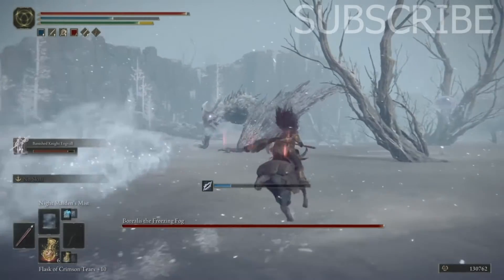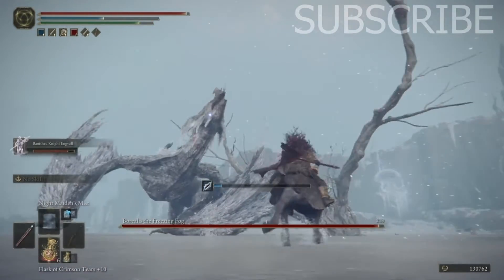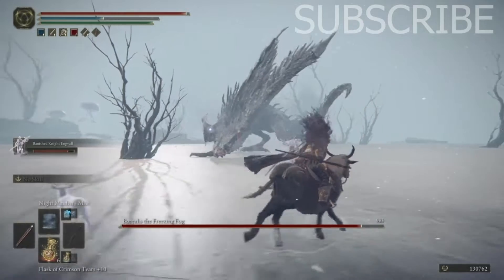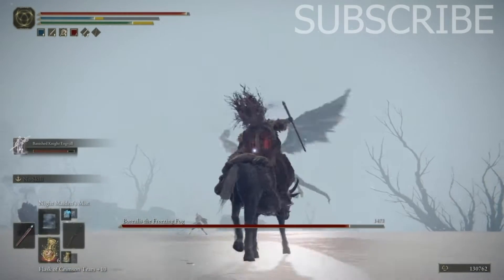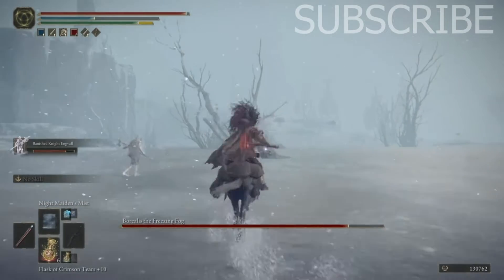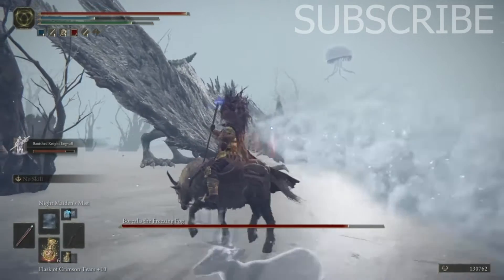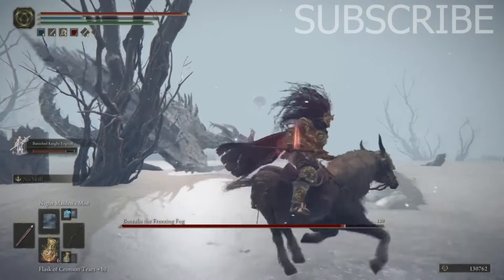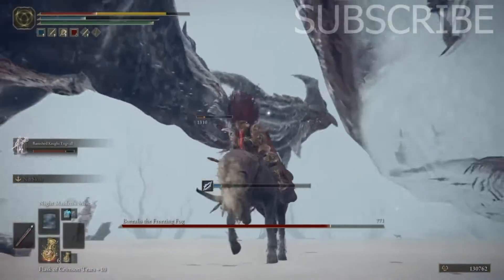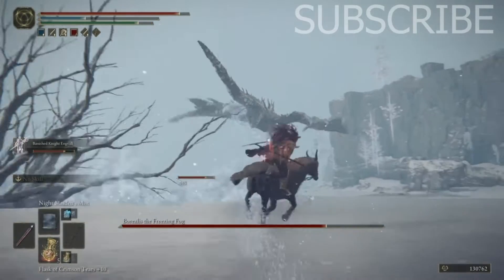This is where the death dust comes into play — it's magic, basically a life-sapping mist. It's really not a good idea to fight dragons head-on because they can fly, blow fire, step on you, and hurt you. Most of the dragons I've killed have been on horseback because they fly away and getting to them on foot is just too much. A tactic I use: when they start blowing whatever out their mouth — flame, rot, poison — you gotta get on the side of them. They'll keep blowing it, but there's like a three-to-five second window where you can do some damage.